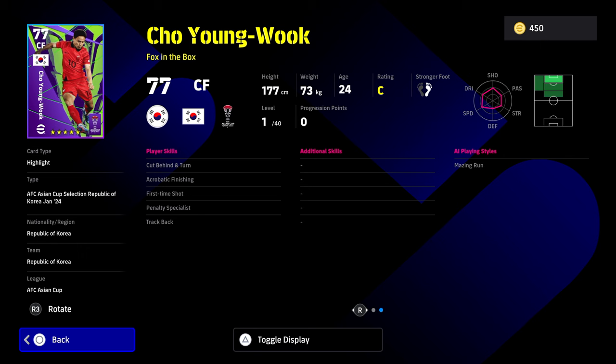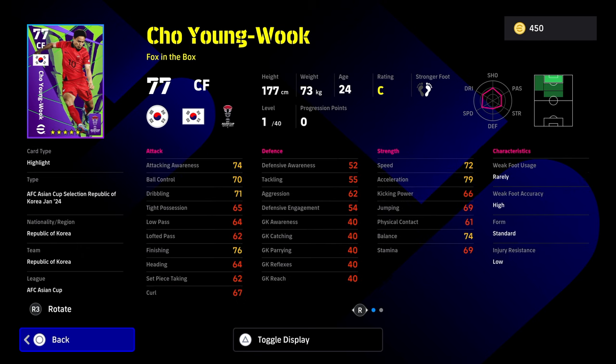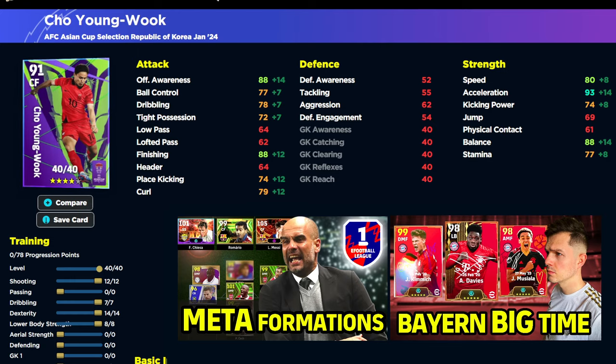We do have Cho Young-Wook as a center forward — not a bad player either. Good acceleration. The build we've gone for gives 95 acceleration with 90 balance, 90 finishing, and 90 offensive awareness. Kind of a hidden gem this guy. I've seen a lot of people talk about him online and in the Discord — he's actually quite a solid player.